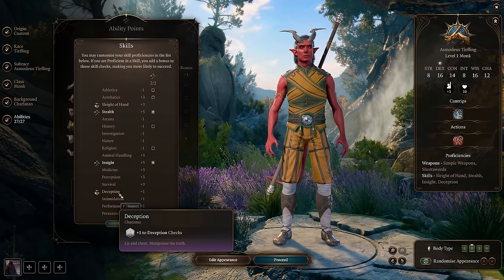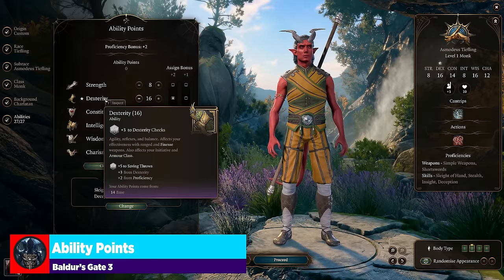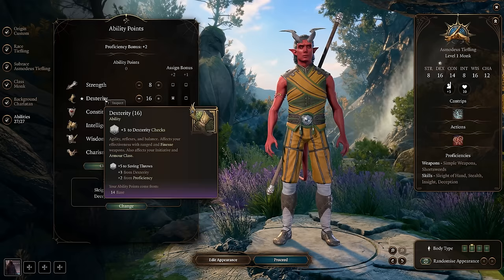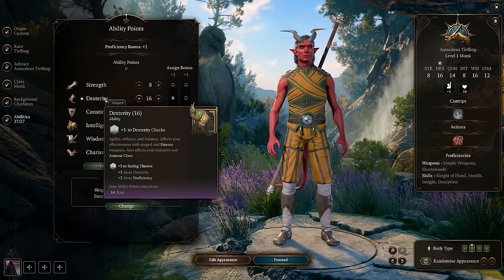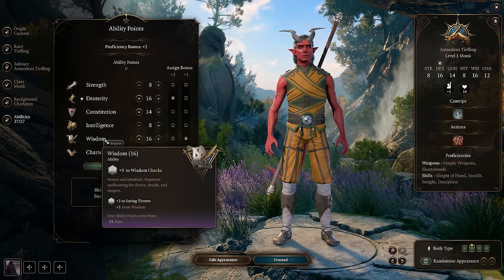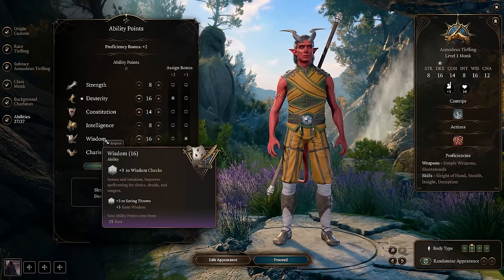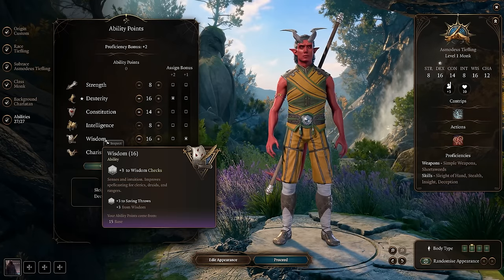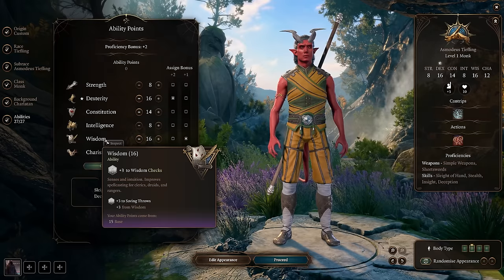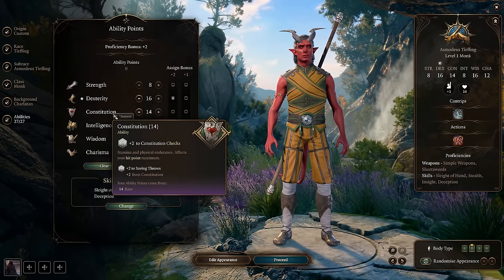Let's talk about ability scores. We're going to focus on dexterity because that's where the majority of our damage is coming from, and it also helps us with armor class and initiative. Then we're going to get wisdom — those are our big two focuses. Because we are a monk, we pull armor class from dexterity as well as wisdom as long as we're not wearing any armor. Wisdom also helps with any of our monk abilities. We're also going to put some points into constitution for survivability.